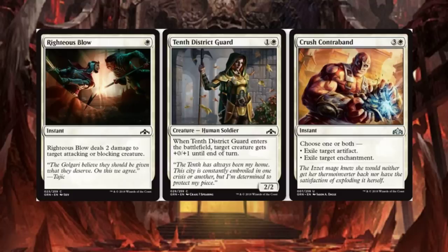Righteous Blow — definitely a reprint. One drop: deals 2 damage to target attacking or blocking creature. 10th District Guard: when it enters the battlefield, target creature gets plus 0, plus 1 until end of turn. I can think of better cards, but I can think of worse ones as well.